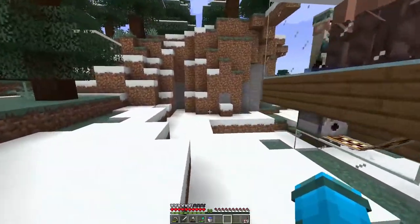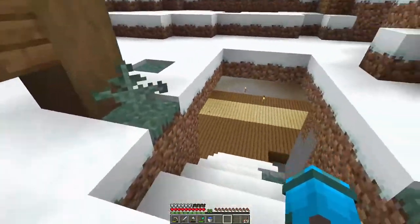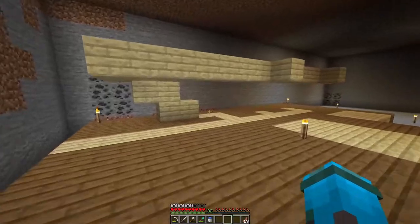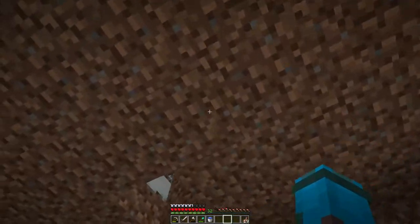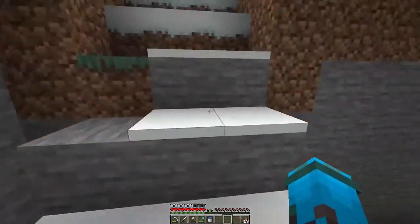I did do some work off camera — not too much — but I felt that the villager trading hall should be underground. So far this is just a basic layout. The villagers are going to drop from down here. I don't think I thought that through.